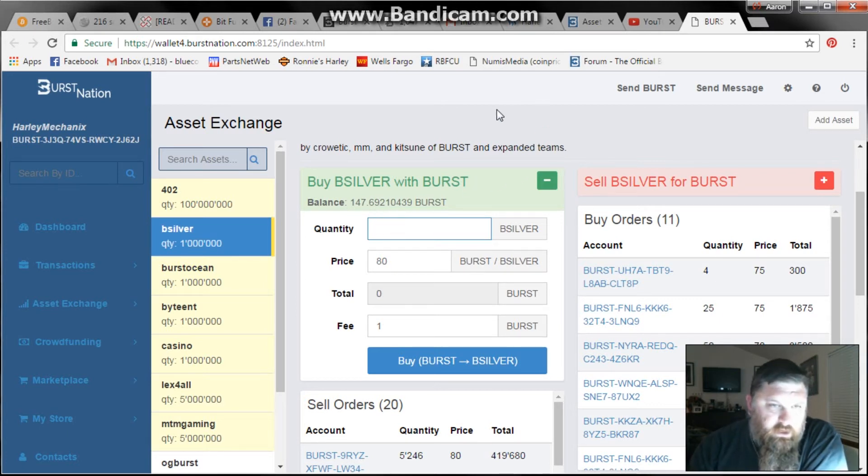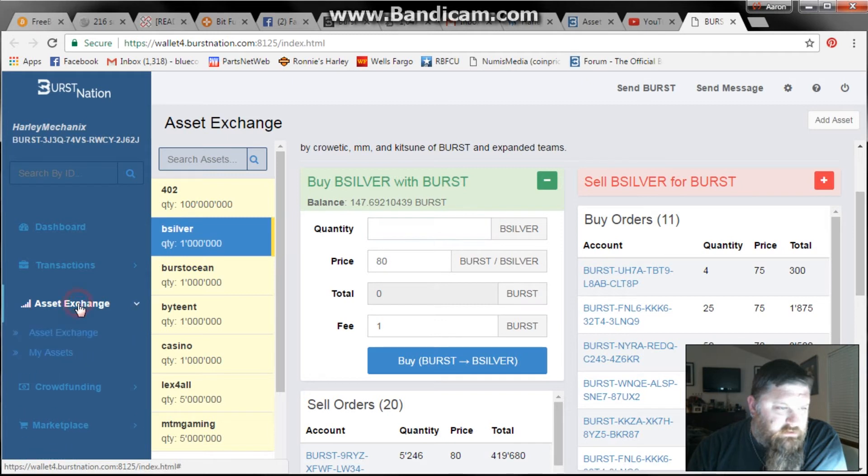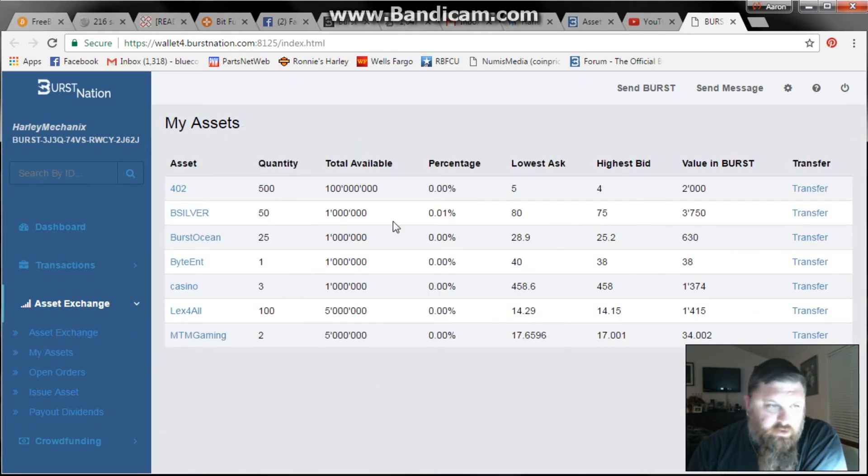I bought three shares of the casino among a lot of other stuff, but this is what I'm holding right now: Casino, Likes for All, Burst Ocean, and B-Silver is the one that I like the most. I see that going pretty well, and I think I'm going to buy as much of that as I can get my hands on.